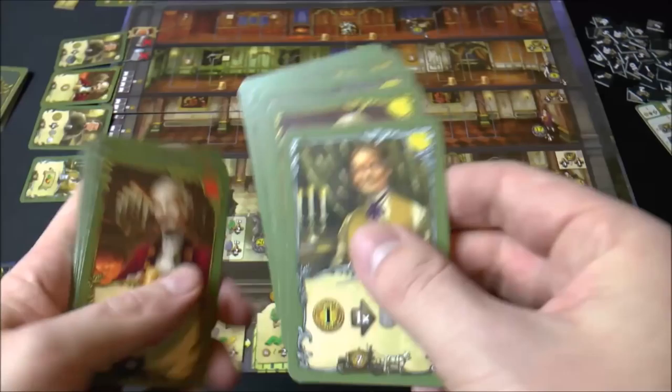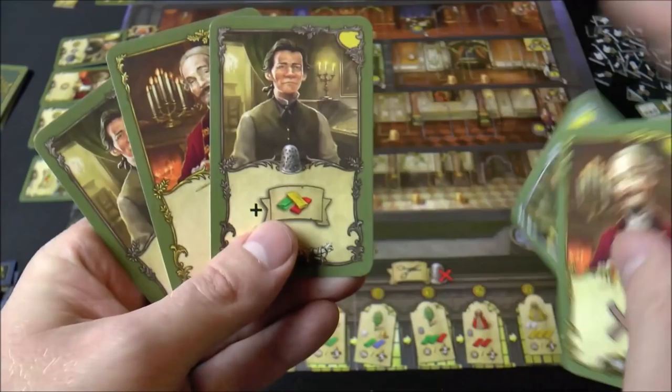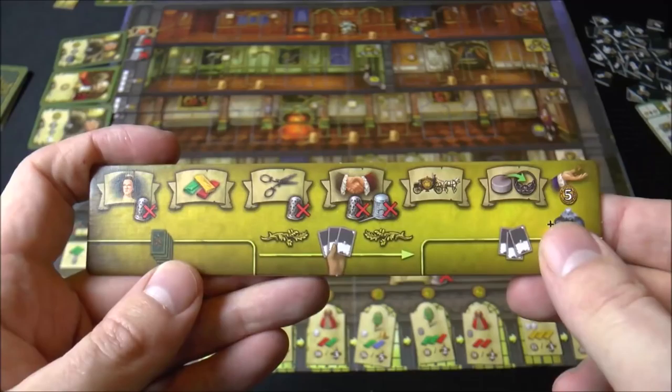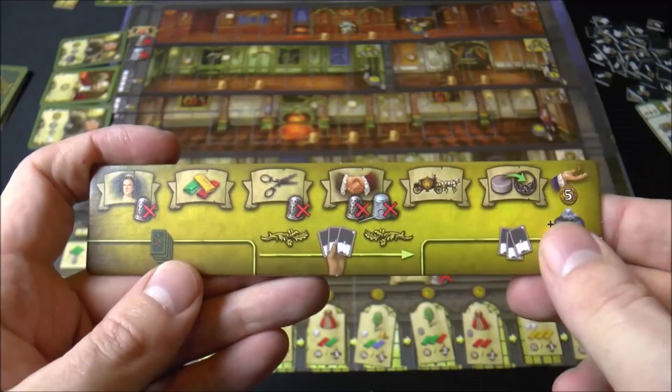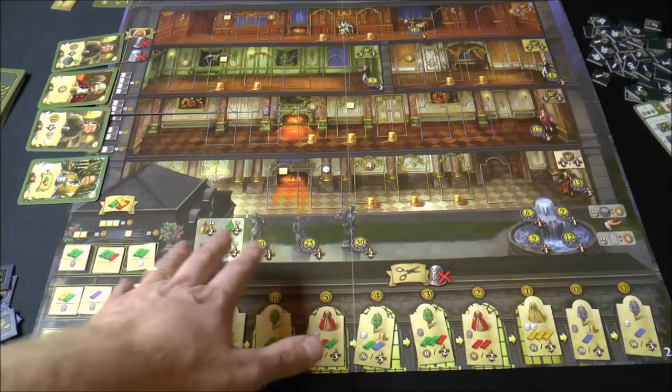Everybody has the same identical deck. There are a couple of things to note about the cards. First, you've got a journeyman — you can tell by the thimble in the middle of the card. Here we've got a master, and here we have an apprentice. Based on your player guide, the apprentice cannot do these three actions here. The journeyman cannot do this action. Only the master can do this action, and of course the master can do any of them. So you're going to be taking actions with your cards, possibly getting some bonus actions, acquiring new cards, getting dresses out, and trying to get area majority on the different sections of the board.